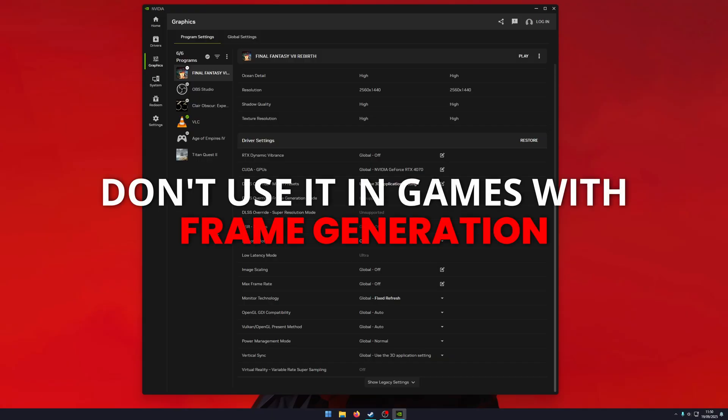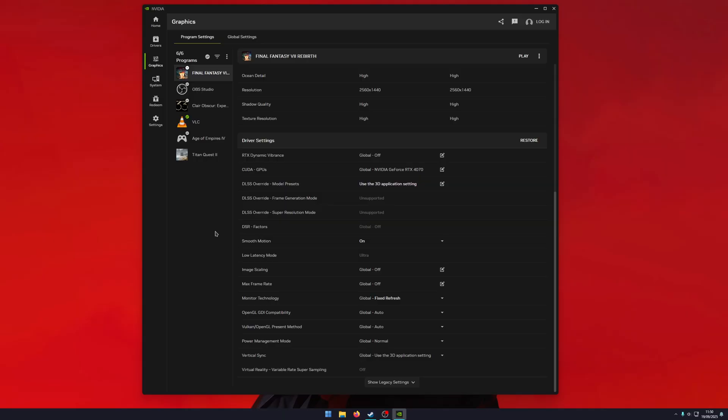It's important to note that you don't want to enable Smooth Motion for games that already have frame generation — it'll cause problems and actually work in reverse, giving worse results. But for games that don't have any frame generation, it gives a really big boost and fixes a lot of stuttering problems. We'll open the game and I'll show you some before and after footage of the difference in FPS.